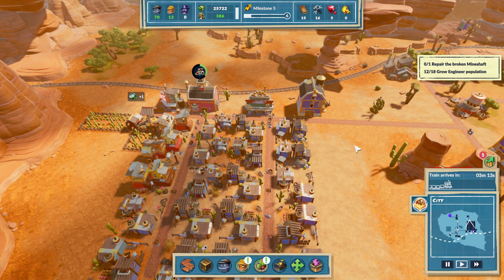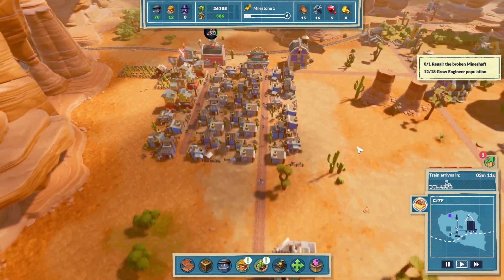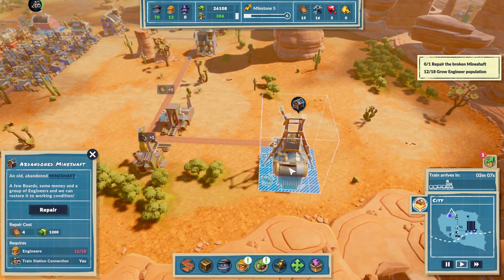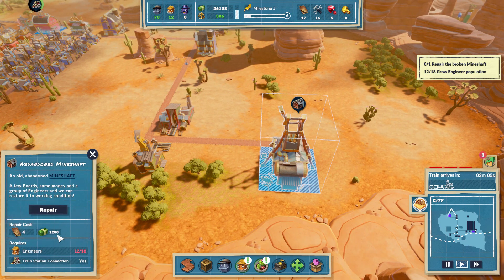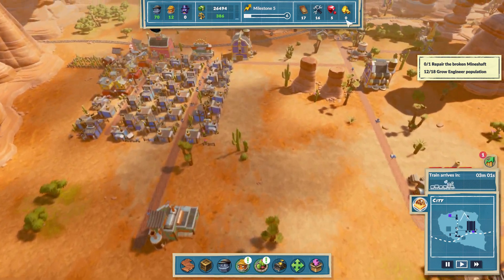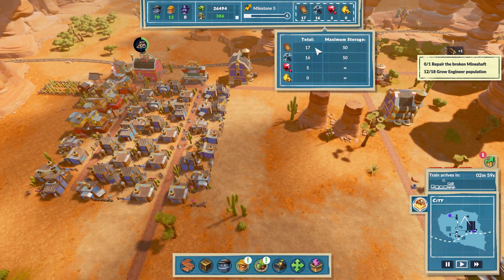Alright, I'm not going to trade anything this go around. It wants us to repair the broken mineshaft. We have four boards plus one. We need engineers. So we've got to upgrade - but where do we get the tools from, or how do we make the tools?